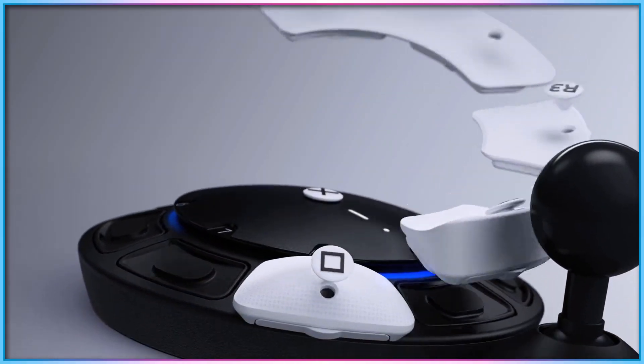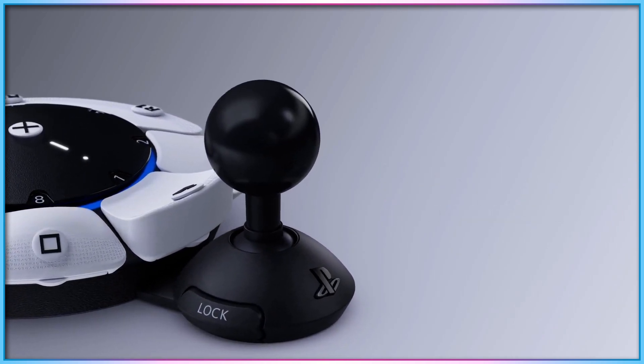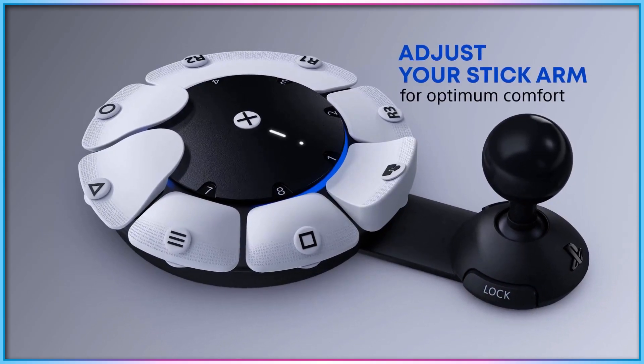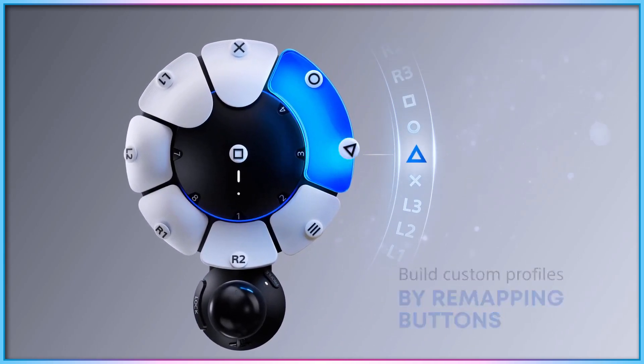The keycaps on the controller can be removed by, generally, pressing a small button and lifting them with a tilting motion. They can be replaced with different shaped keycaps, which are guided back into place via magnets. While this process was generally fairly smooth, there are a couple of keycap shapes which are less intuitive to easily remove.